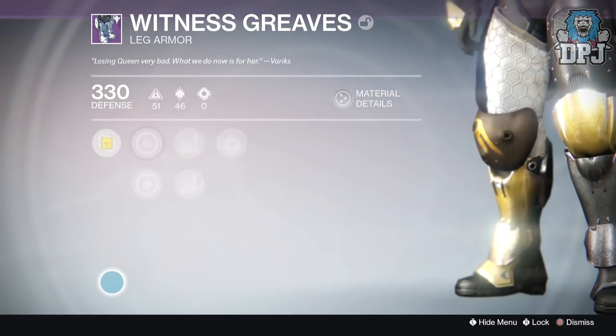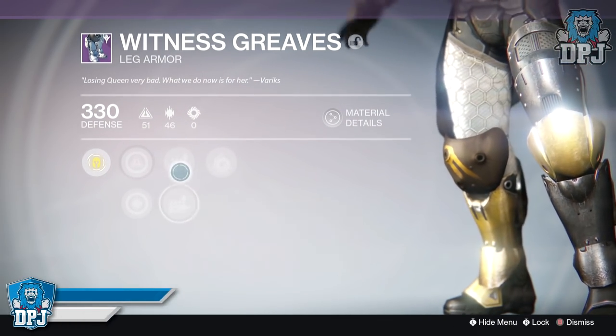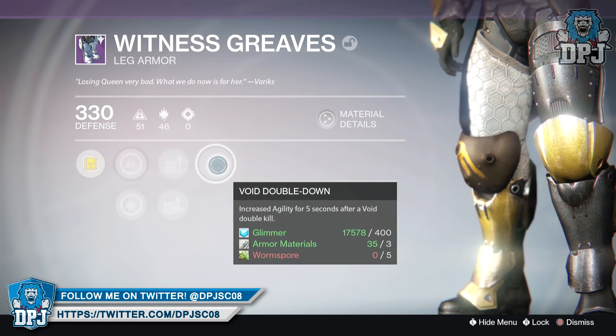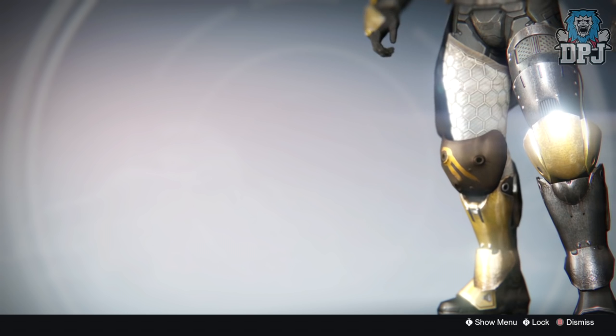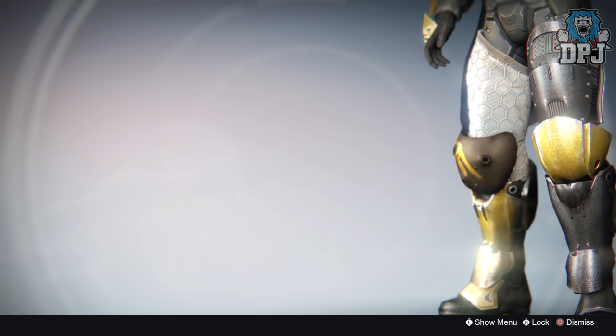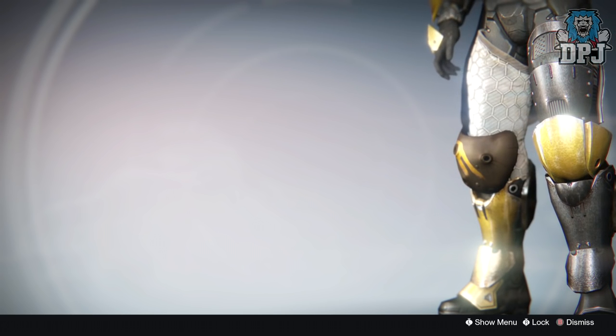Right now it's all about progress across all three of my characters — I want to get them up to that max light level, and until then I won't start getting picky on the things I want. Let me know what light levels you're at down below, and also what you got from the Challenge of the Elders this week. Thanks for stopping by — drop a like, subscribe for daily Destiny, and I'll catch you guys on the next one.